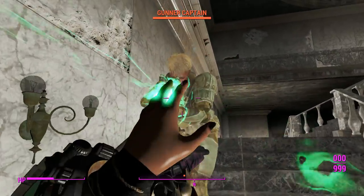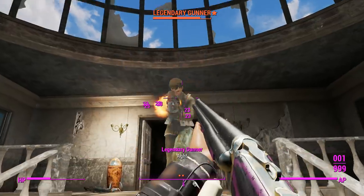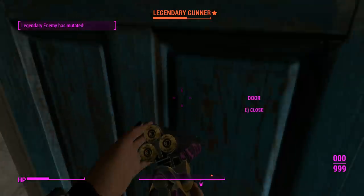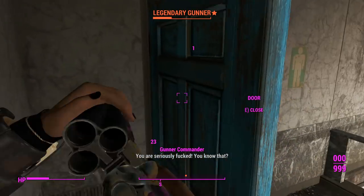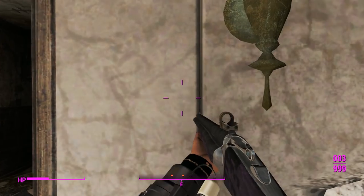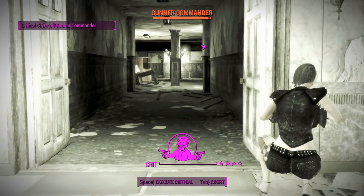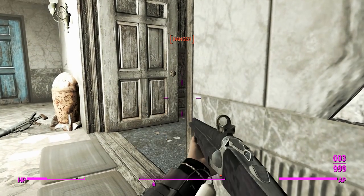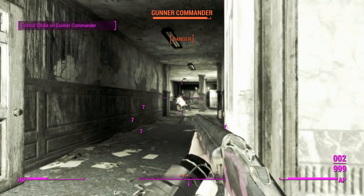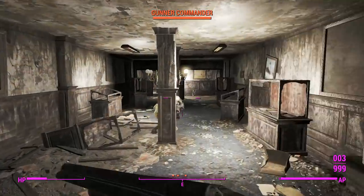We'll switch back over to our incendiary one and we'll make this gunner a very cooked gunner. Captain seemed to be able to tank this pretty well, but not with a little bit of ricochet on our side. Legendary gunner's the tankiest of the bunch - they're not fun to fight and they'll go down after a whole lot of shooting. Since we're at a little bit of range here, we'll whip out our slug one again. Making the slugs hit in VATS is not viable either, because even though it's firing slugs which should increase the range substantially, it doesn't - it suffers from the same damage falloff as the buckshot. The slugs don't appear to be all that useful.